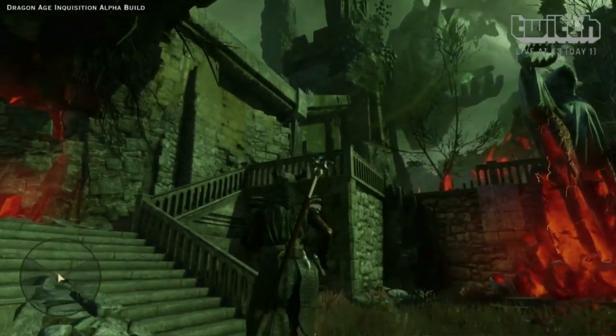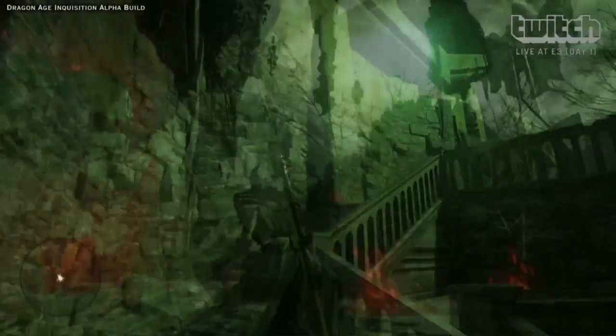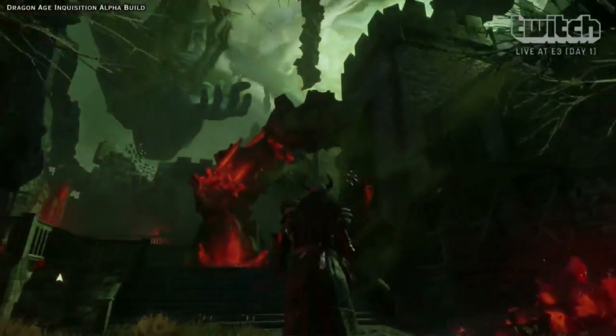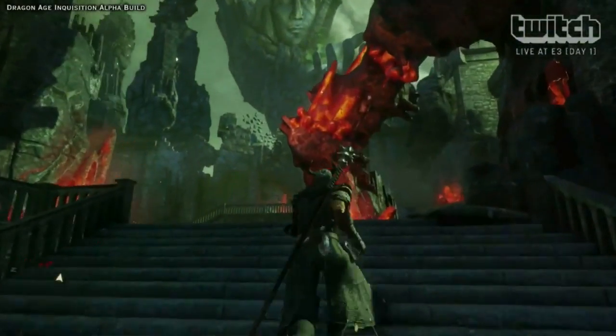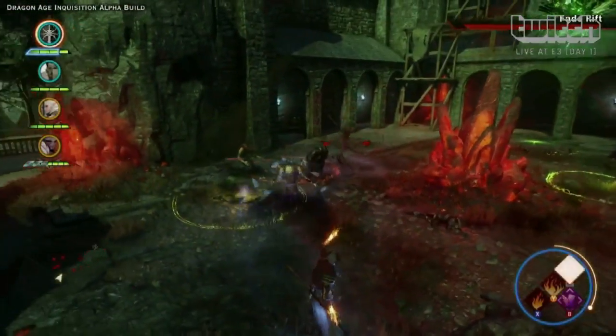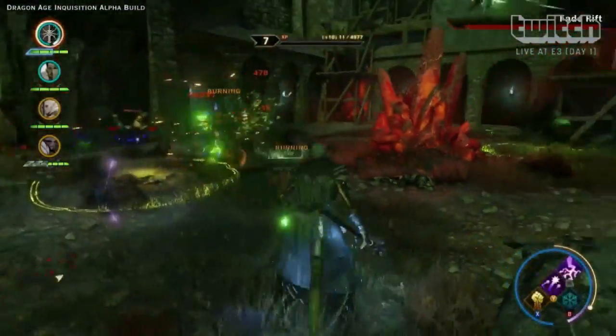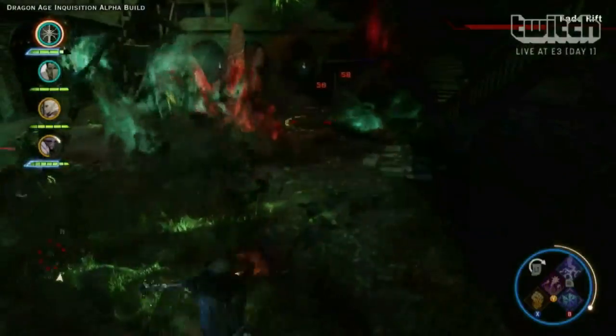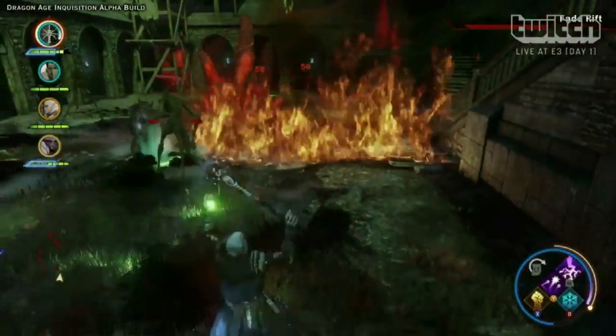So here we're actually a little bit further on — we're in Redcliffe Castle. You can see the Fade Rift up in the sky, which is basically the thing threatening the world — the world of demons leaking into this part of the world. And how does Inquisition play into that? Is the Inquisition trying to do a power play, take care of this and take over everything?